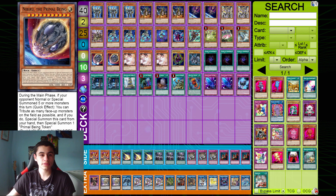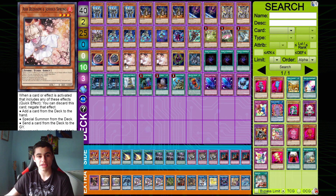Onto the hand traps, we have double Nibiru along with triple Ash. Nibiru is pretty good in this format against stuff like Dragon Link. But Ash, in my opinion, is still just the best hand trap because Ash hits any deck. It doesn't matter how rogue the matchup or how meta the matchup — Ash will hit it, which I find is really, really nice.